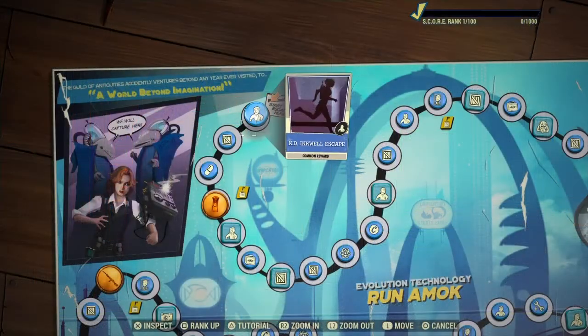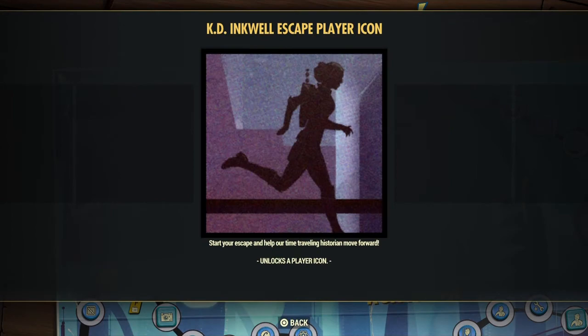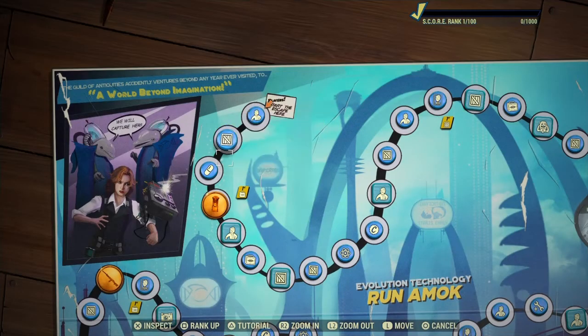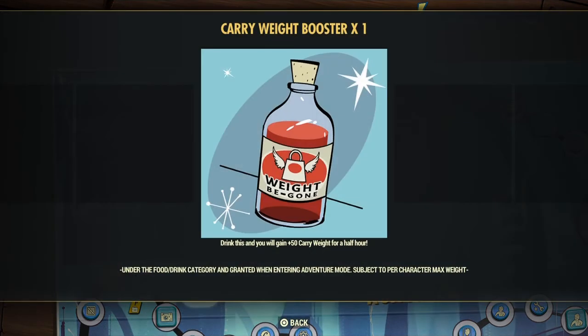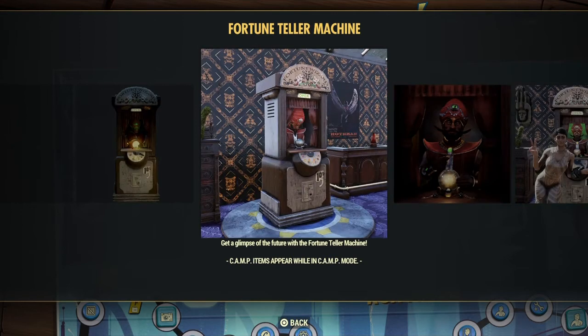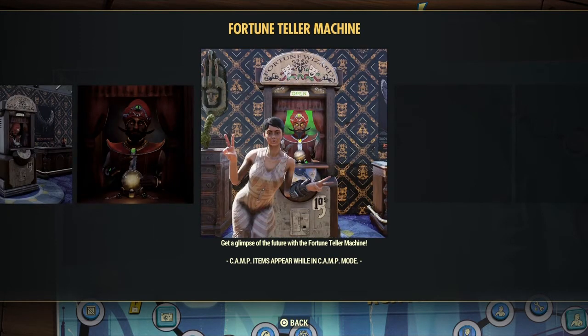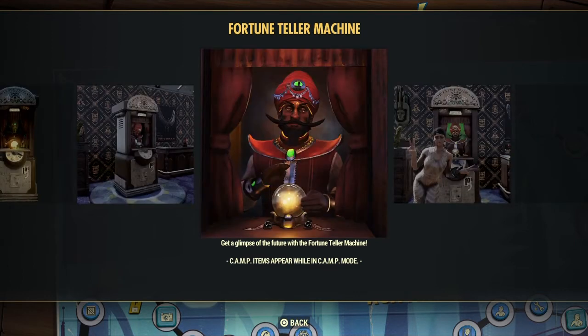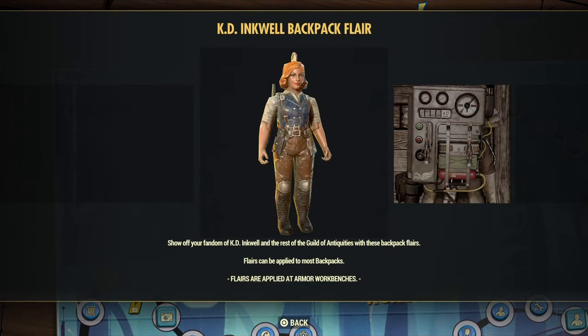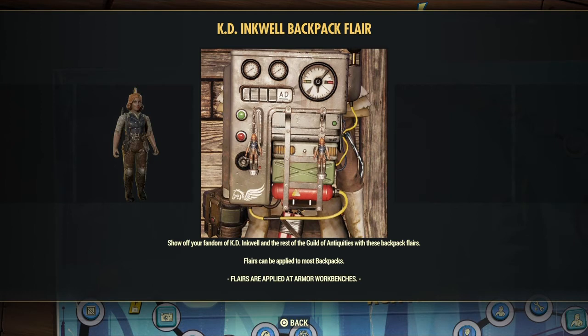They want you to build a floor or wall decoration in a workshop or camp 15 times to get 1,000 points. You can complete a daily operation, do 10 events, kill a huge creature. On the right side they give you more detail on exactly what they want you to do. Once you complete a task, you'll get a notification. For me, I simply had to go to my shelter to get some scoreboard points. Once you do that, hit the option button, go back to the board, and collect your unlocked item. KD Inkwell Backpack Flare — show off your fandom with these backpack flares.